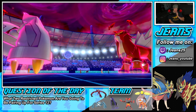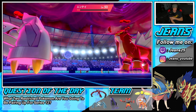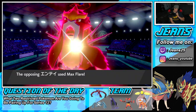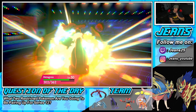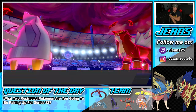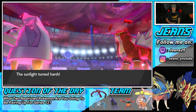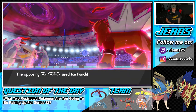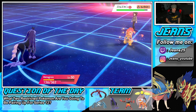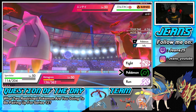It is what it is — Entei eats a berry. He could Max Guard next turn. He goes straight for a Fire move into my Metagross, which Metagross soaks up easily. Scrappy goes for an Ice Punch into Metagross — why waste a turn like that? I could Max Guard here, I could definitely guard, which I might do.